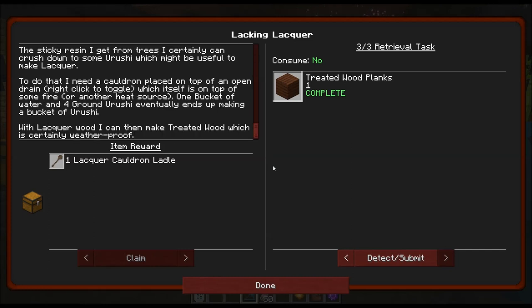To do that, I need a cauldron placed on top of an open drain — right-click to toggle — which itself is on top of some fire or other heat source. One bucket of water and four ground urushi eventually ends up making a bucket of urushi. With lacquer wood, I can then make treated wood, which is certainly weatherproof.